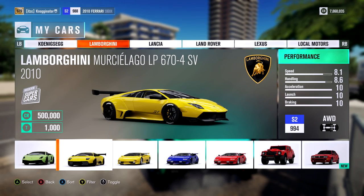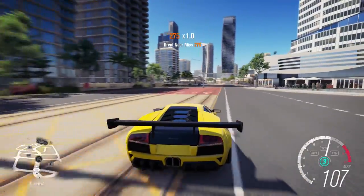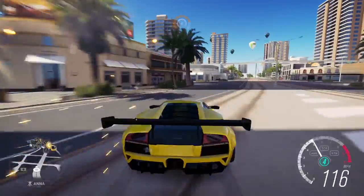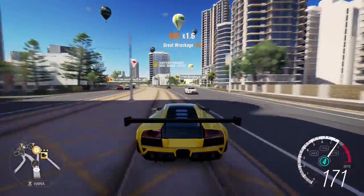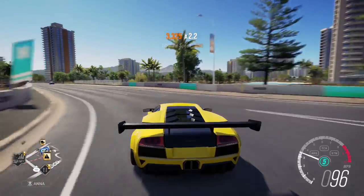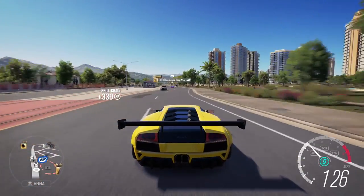The Lamborghini Murciélago — 500,000 credits. This is my favorite car to use in the minigames at the airport because it has crazy top speed, great handling thanks to the big wing, and it actually performs really well off-road — don't ask me why. It's my go-to car for the airport because of its off-road ability. It sounds good, hits fifth gear at over 200 miles an hour, and has a crazy aerodynamic mix. Definitely make this your Lamborghini purchase over the Reventon or something.